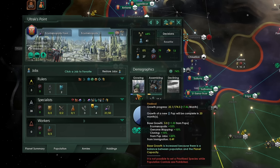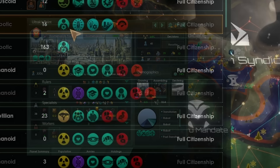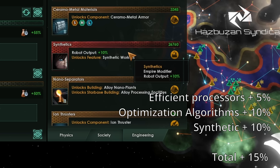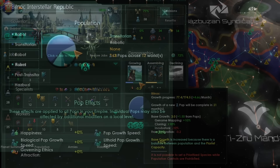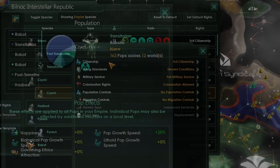I've done the math so you don't have to. In terms of generic bonuses, we can get 5% resources from jobs from Efficient Processors, 10% more resources from jobs from Optimization Algorithms, and another 10% resource output from just the synthetic technology. That is a base of plus 25% for all of your pops that are synthetic across the empire. You'll want to grow regular biological pops as well, so they won't benefit from all those bonuses.